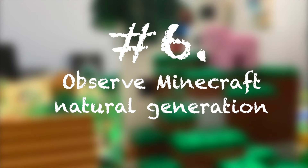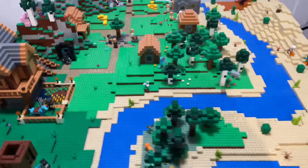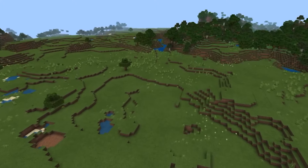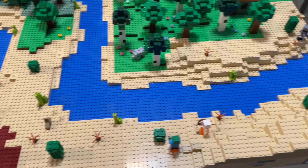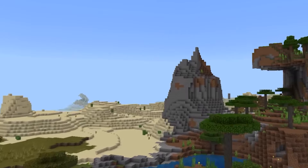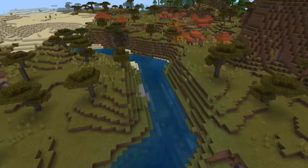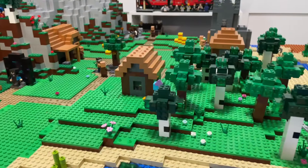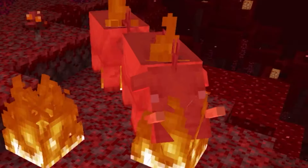Number six is to observe in-game Minecraft generation. If you're stuck trying to figure out what you want to build, or you don't really know how to make a display that looks accurate to the game, just log on to Minecraft. Explore a new world in creative mode, find different areas, and try to recreate them in LEGO. Take screenshots or just stay in the world and get a general idea of what a Minecraft world looks like. It really helps get a nice natural look for what these structures really look like, and overall makes the build look a lot better.